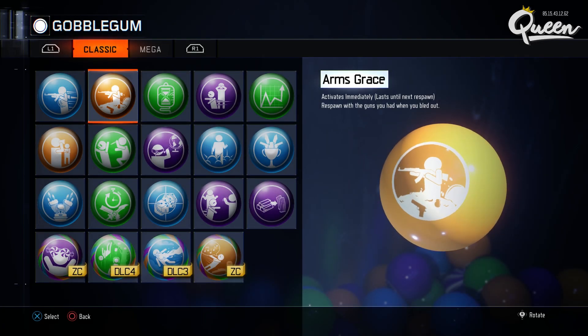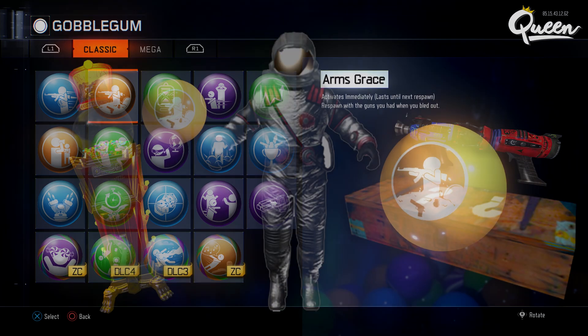Hey guys, there's a way for all four players on Moon to have the Wave Gun or Zap Gun, and this is using the Arms Grace Gobble Gum. This is a free Gobble Gum, and if you want all players to have the Wave Gun, then just have everybody load this gum up.